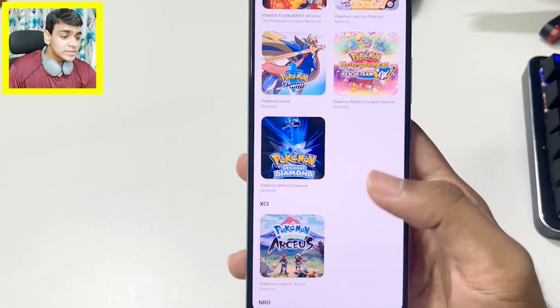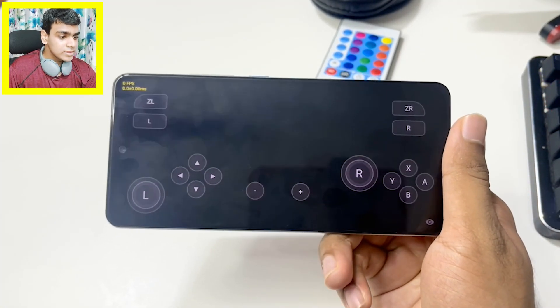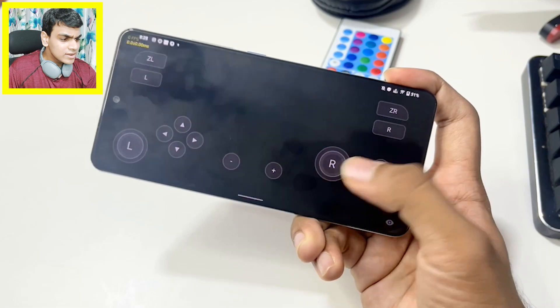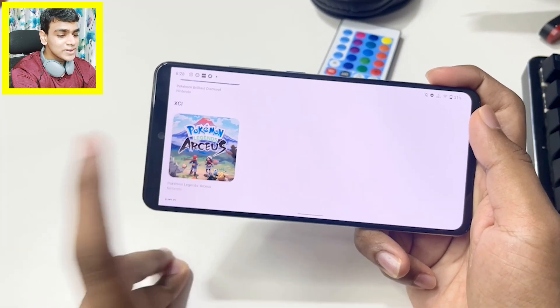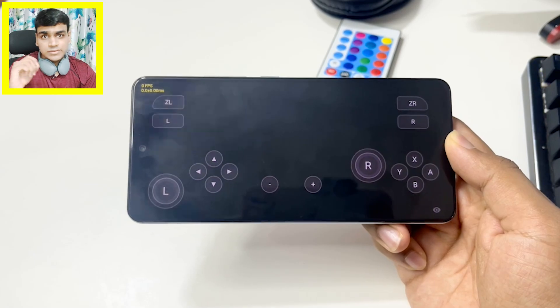Until Nintendo releases Pokémon Scarlet and Violet — let me know in the comments if you're excited about those games — the last title to test is Legends Arceus. The result is exactly the same as Brilliant Diamond: zero FPS, straight black screen. After the texture rewrite update, this game might also start working, which would be really amazing.